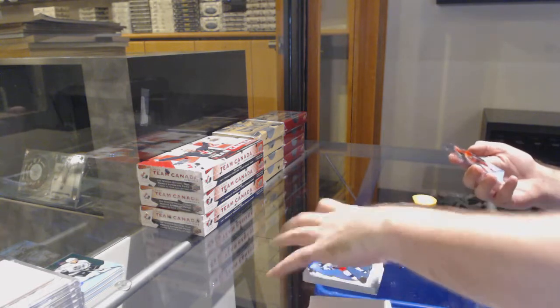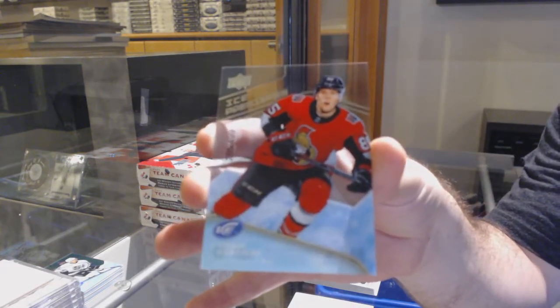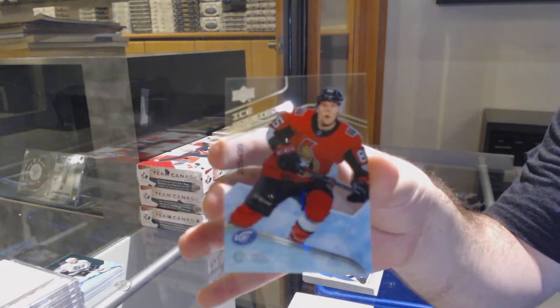We've got a Carey Price green for the Habs. Ville Hanola, 9.99 sub-zero for the Winnipeg Jets. Green of Marc-Andre Fleury for the Vegas Golden Knights. Rookie relic jumbo jersey — Carl Grunstrom, 1.99.